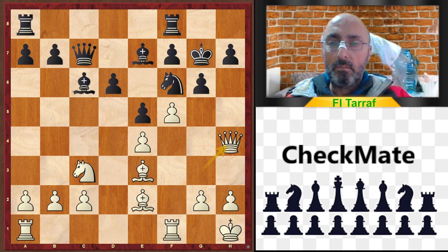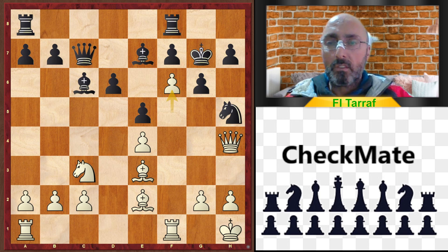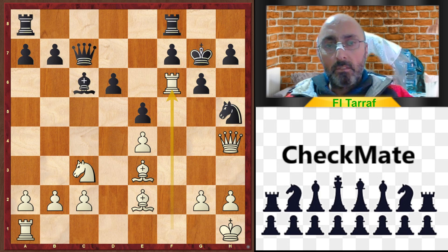After King to g7, Queen to h4. It's now very dangerous for Black. Knight to h5, trying to attack the Queen. f6 check, Bishop f6, Rook takes f6, and now it's about to be mated — the Black King is about to get mated.